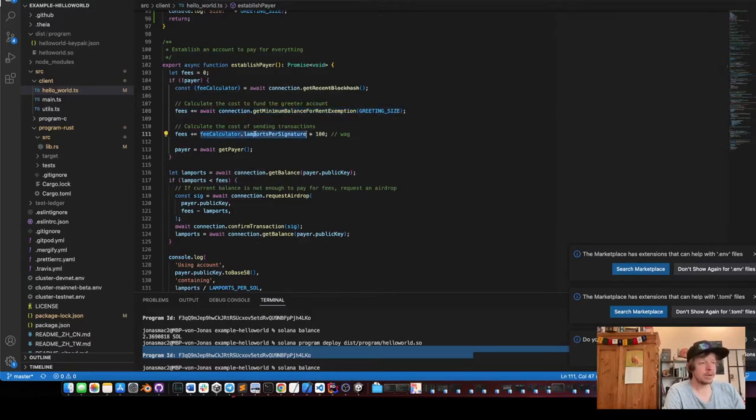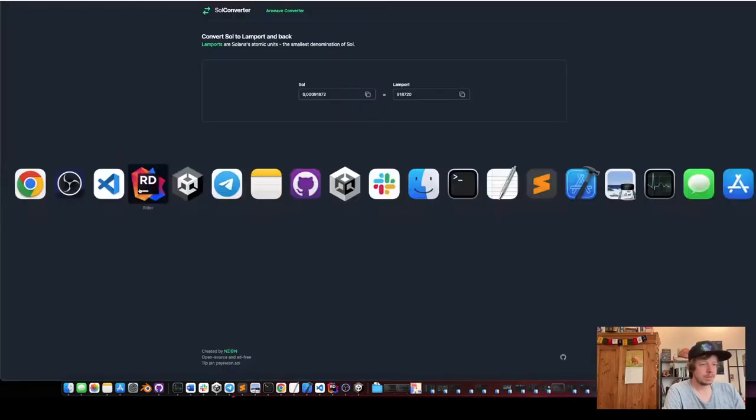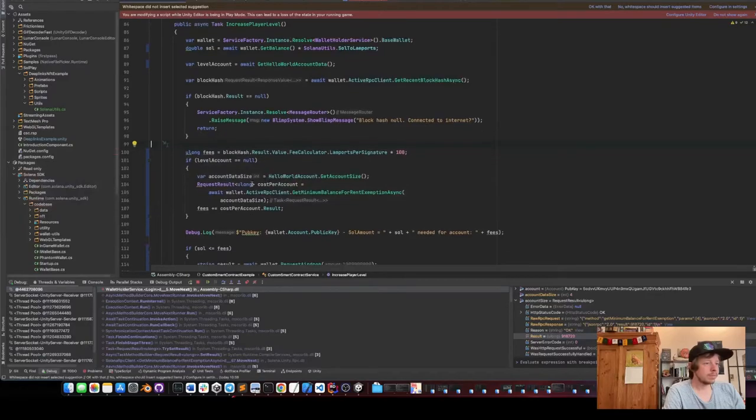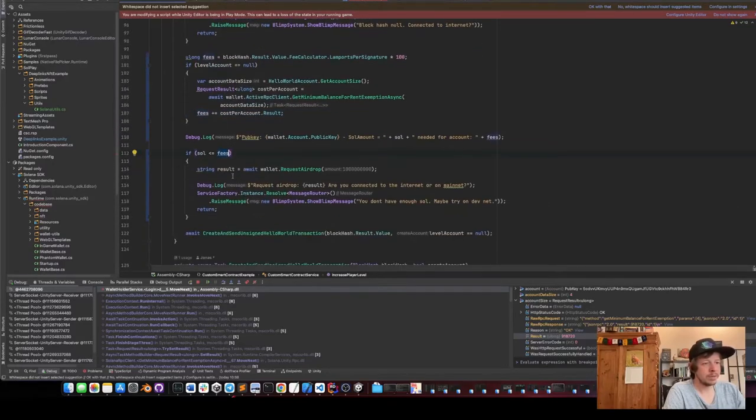Then we calculate the lamports per signature times 100 — I do the same thing in C#. We take lamports per signature times 100, and if the account doesn't exist yet we also add the cost we just calculated and add it to the fees. Then we check if the player has enough SOL to pay for the fees, and if not we request an airdrop.